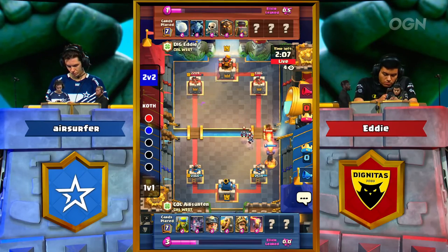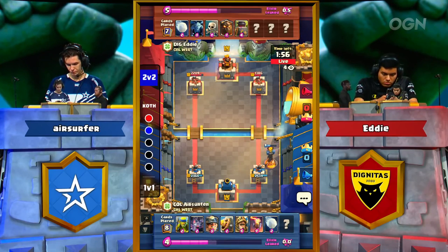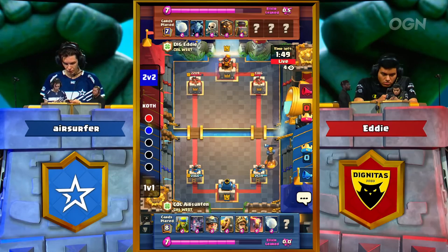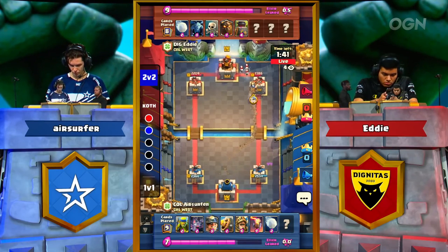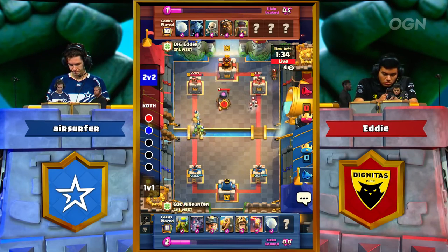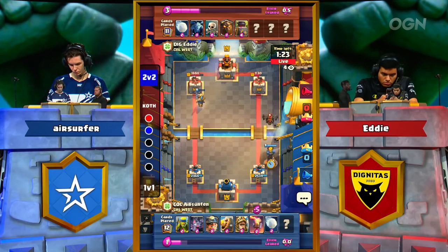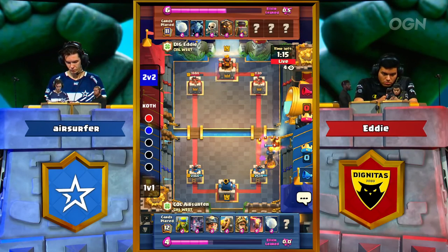That Inferno Tower is going to be super annoying for Eddie. The Prince does get a lance stab in — a great Snowball from Air Surfer, and that whole interaction just takes the wind out of your sails if you're Eddie. Not to mention the 1386 HP on his top right tower. Both players resetting. Air Surfer living in the moment, Eddie trying to figure out how to bounce back. The Prince gets on the tower again — Eddie has no Elixir to support his Lava Hound, and right now Air Surfer is playing perfect Clash Royale.